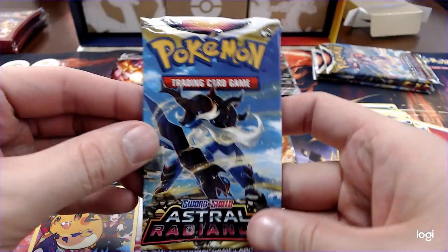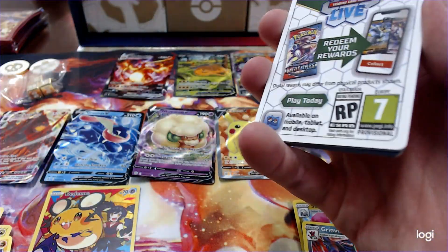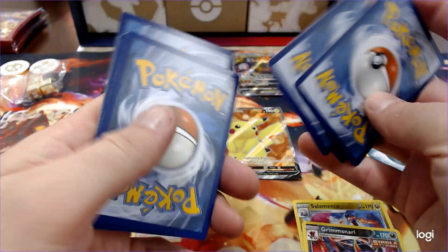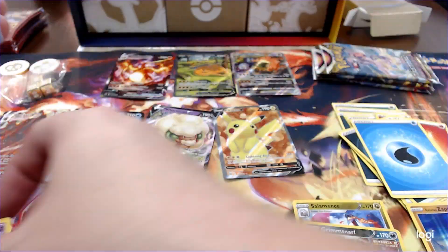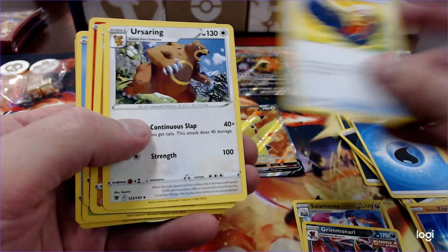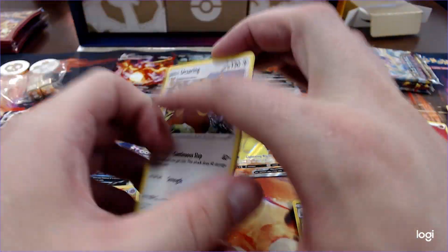Time for some Astral Radiance. I'd love to pull Dialga — I love Dialga. But I'd take a Palkia too, I guess. Not enough to get a V-Star though. Flip that bad boy. Oh. Throw the card. Miss Meeks. Nothing great. Check and choose — hey, we'll take that. Get rid of those other ones.